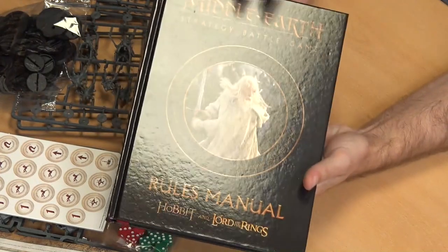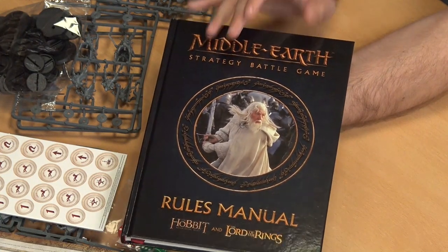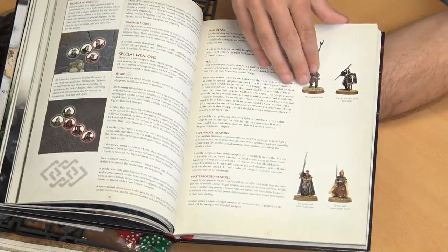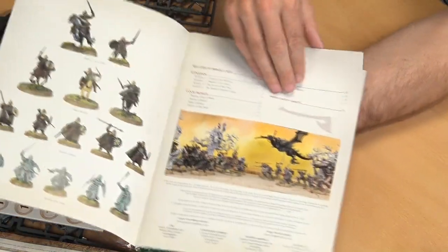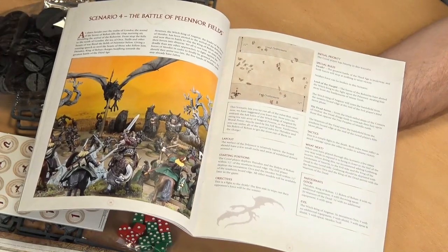The box includes two books. The rules manual features Gandalf the White on the front and contains everything you need to learn to play, very well laid out. The other book is the Battle of Pelennor Fields scenarios and profiles — a getting-started guide with escalating scenarios to take you through the battle. We'll take a break and get stuck into building everything for part two.